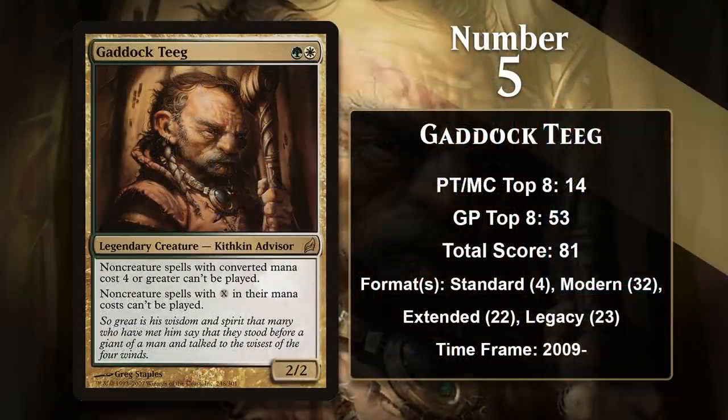At number 5, it is Gaddock Teeg — another Hatebear, and in fact it could be argued that the top 6 cards on this list are all Hatebears. In the case of Gaddock, he hates on non-creature spells with converted mana cost of 4 or greater, and he makes it so cards with X in their mana cost can't be cast. That's a lot of hate to come with reasonable Grizzly Bear stats. Gaddock is great at hating on decks that plan on casting big spells — control decks, ramp decks, and combo decks — and those types of decks show up in most formats, so Gaddock Teeg has seen play in most formats.